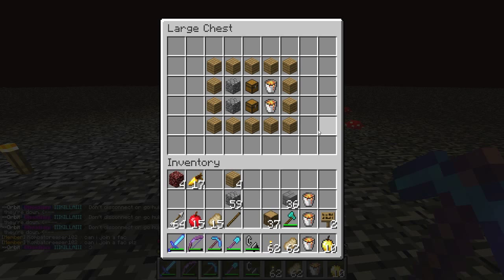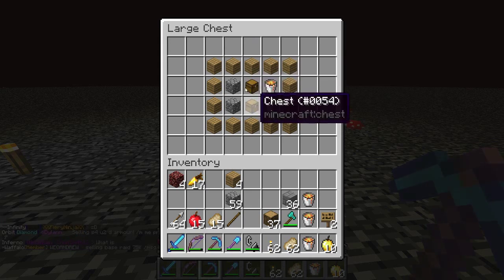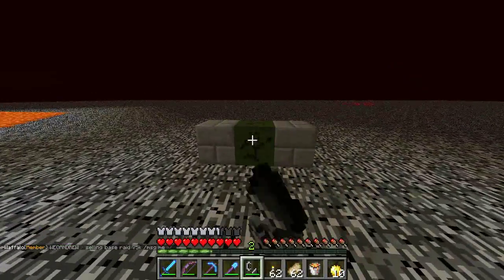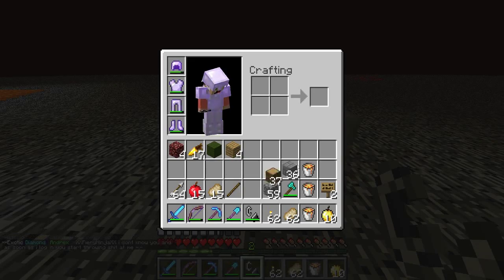For this unraidable vault, here is what you're gonna need: two lava buckets, a double chest unless you want to make it bigger, and some sort of blocks that are unburnable. Forget about making it look fancy — it's gotta be a vault, we're not looking to make this fancy.